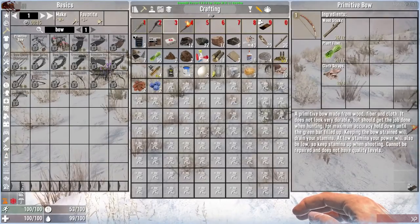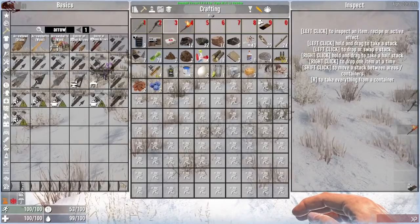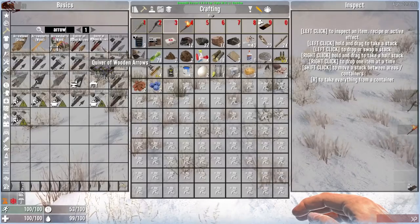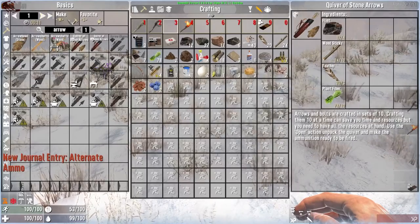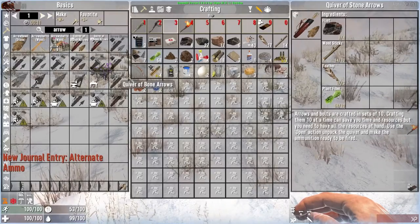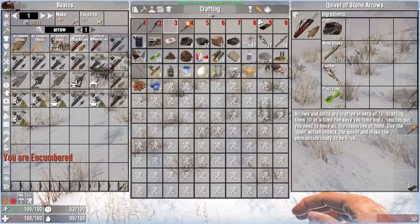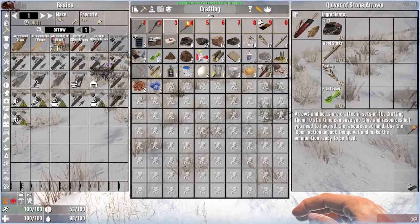Let's go and make ourselves a bow, and we'll make some arrows. What does it take to make arrows? Quiver stone — quiver of wooden arrows. Let's make that and see what that gives us. Arrows and bolts are crafted in sets of ten. Crafting them ten at a time can save you time and resources, but you need to have all the resources at hand. So we have our bow.